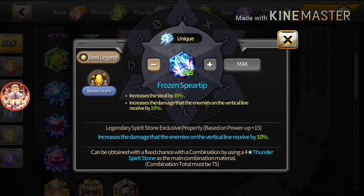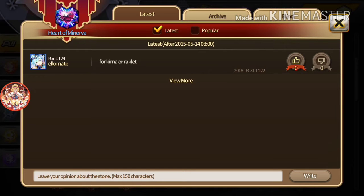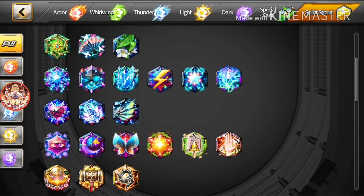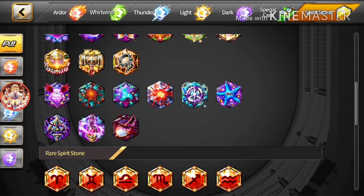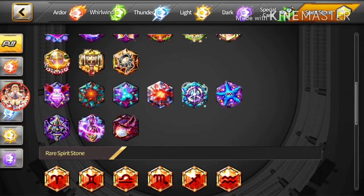Frozen Spear Tip — maybe. If you're using him in the center line it does increase the damage they receive by 10%. Heart of Minerva — maybe. I still don't know how to use this stone, but everybody's saying it's for Karina or Racklit or something. It provides critical resistance, but that's literally the only reason why you would use it. For Dark Stones, Evolved Addiction helps with his action speed and decreases critical resistance, which goes hand in hand with crit rate strategies because lowering crit resistance is very much welcome.